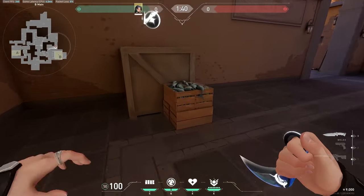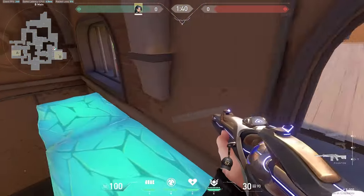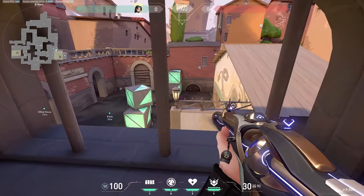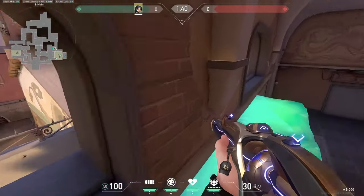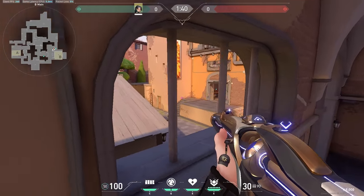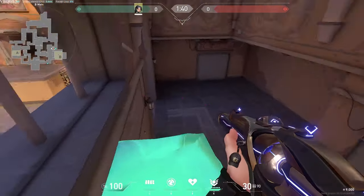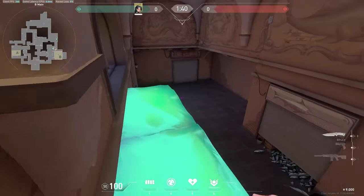This first wall is a Grim wall classic. You basically just extend the wall there and it gives you full access to B site — you can look back site, you can look on the site, and it's great to catch anyone lurking there. You also have access to market, to cubby, and even that spawn area where people come in when they rotate. Just watch out for anyone on the flank — have someone watching it.